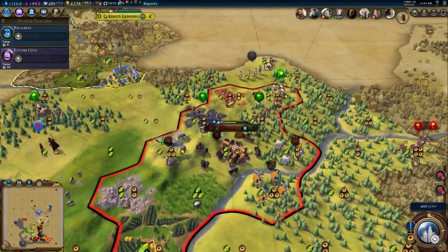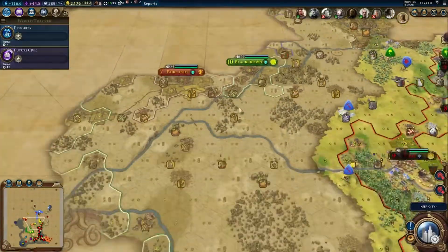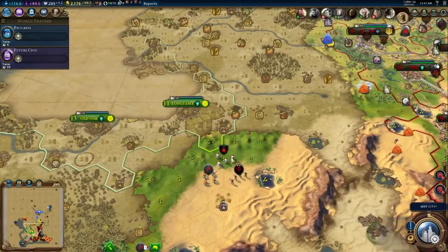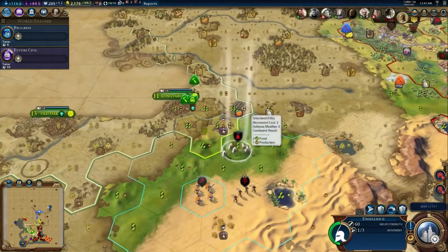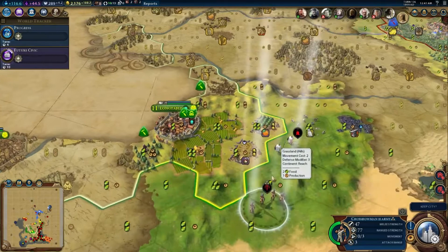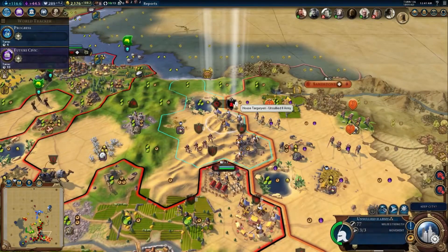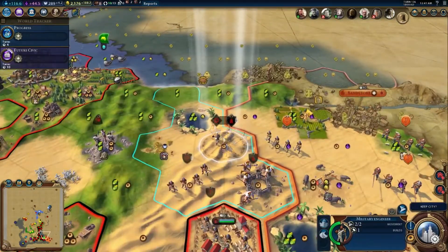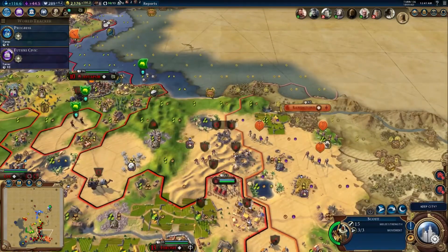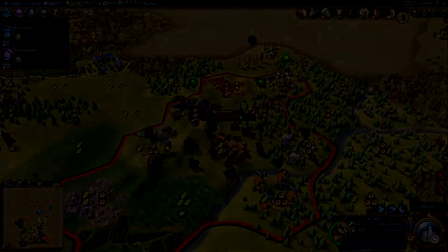We've captured Horn Hill. The question now: do we continue our war against Olenna Tyrell, or do we agree to peace? I think we continue our aggressions. Anyway, I'm gonna call it here. Thank you guys so much for watching. Like and comment the video if you did enjoy it. I'm SentinelH and I'm signing out.